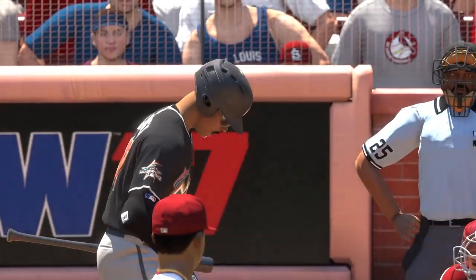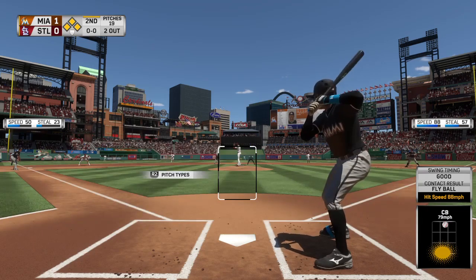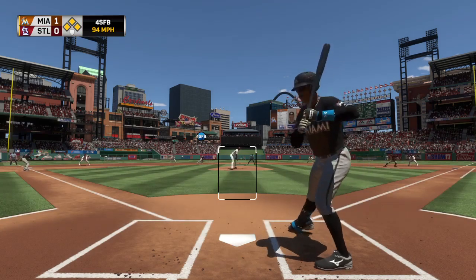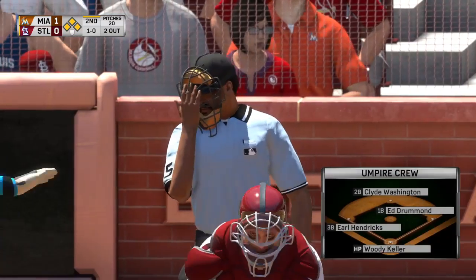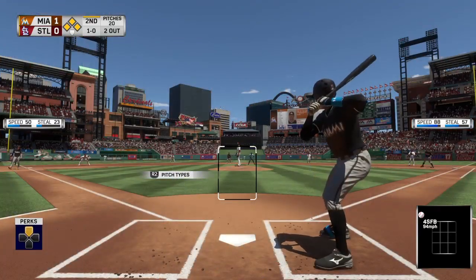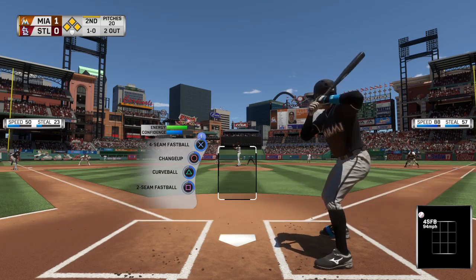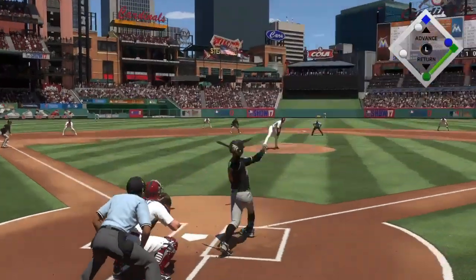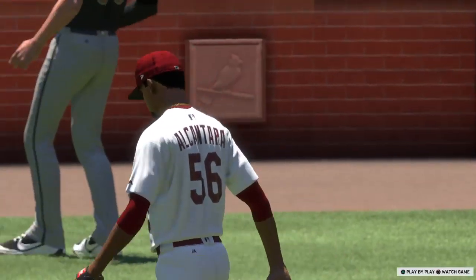Striding into the box, number 87, batting left here. From the stretch, here's the pitch — ball, a neck-high fastball that time. Let's take a peek at our umpiring crew: behind the plate is Woody Keller. Woody usually calls a pretty nice game back there, although consistency has been an issue brought up with him in the past — we'll see if it comes into play. Trying to hang a zero, here's the pitch — saws him off, ball popped into the air, and he'll make the catch to end the inning.